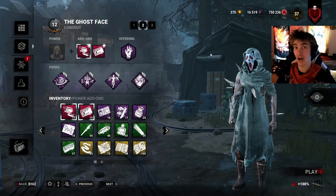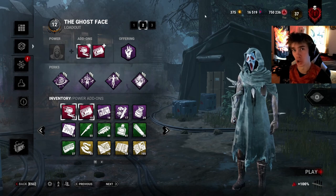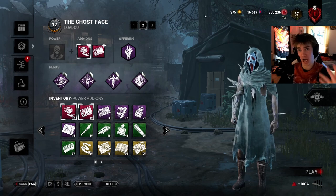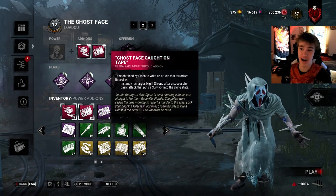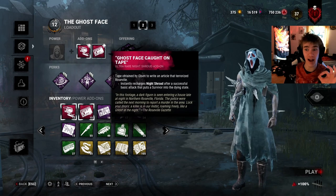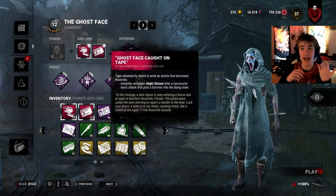Hello everyone, and welcome back to Dead by Elden Ring, because this build is going to be Sir Gideon the All-Knowing as a build on Ghostface. So first, I'm going to go over the add-ons. I have an add-on that anytime I put a survivor into the dying state — and as you can see, they don't have to be marked for this to happen — anytime they're in the dying state, you get your power back immediately.